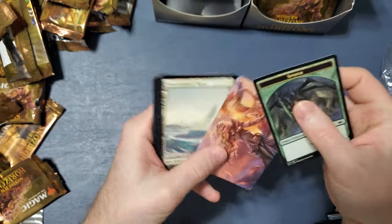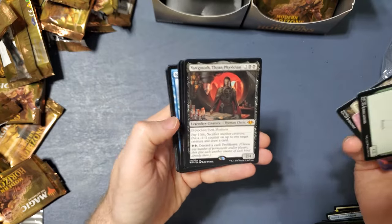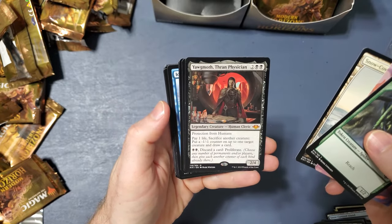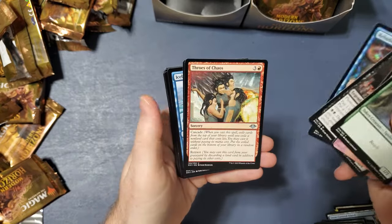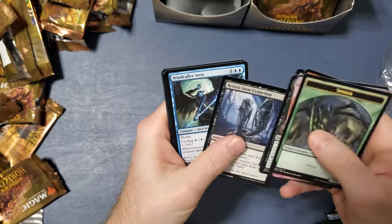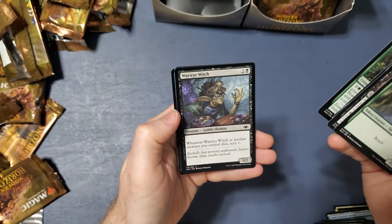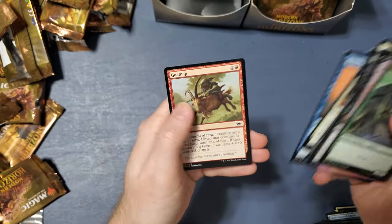Here's this thing — another girl, I don't know who she is. Yawgmoth, Thran Physician — Human Cleric. Rebuild, Throes of Chaos, Good Fortune Unicorn, Iceberg Cantrix, Crossan Tusker, Return from Extinction, One Caller Aven, Pyrophobia, Mother Bear, Wart Eye Witch, Martyr's Soul, String of Disappearances, and Goat Nap.